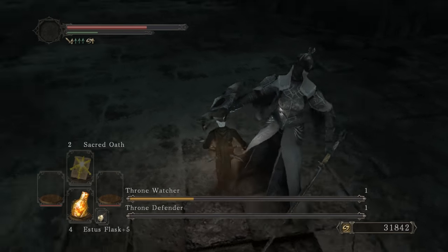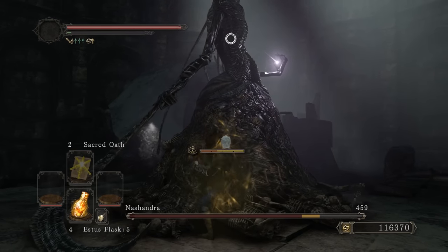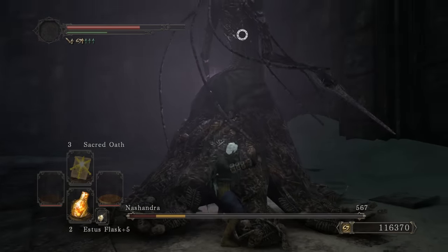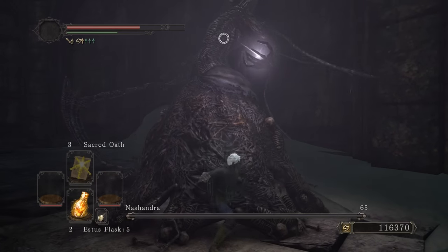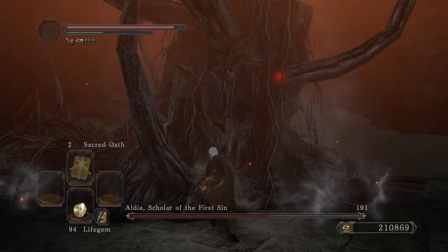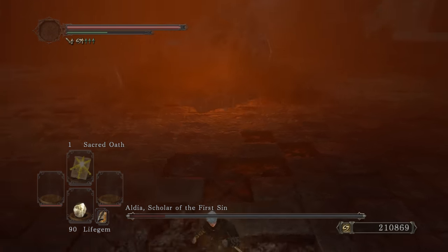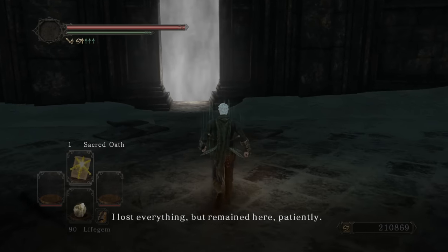Next boss - put that shield down! She takes more damage than expected. Trying a backflip move - we are breezing by these bosses. Bright bug wears off but it's fine - I get up close and finish her off. A couple of hits here and there - I can see where the attacks are coming from. We're good - base game done!